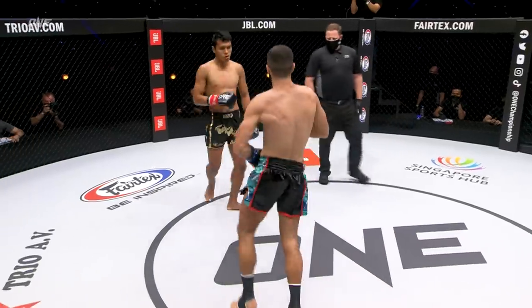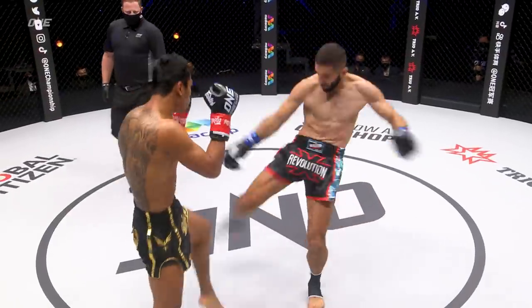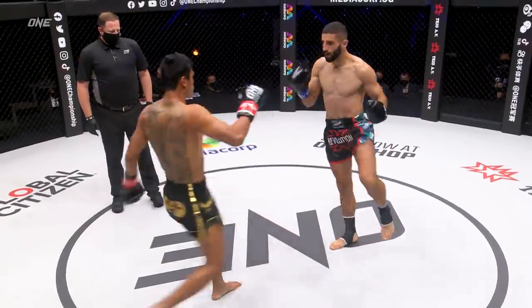Four-punch combo — there's the straight right hand I spoke about, goes for the liver with a body shot, and then the leg kick.